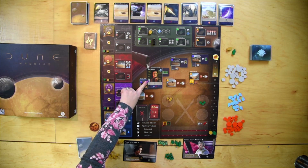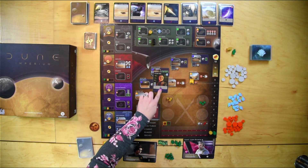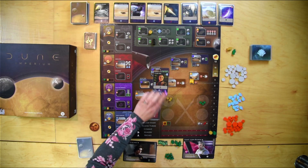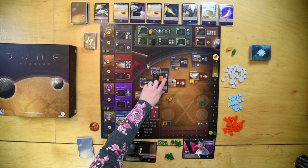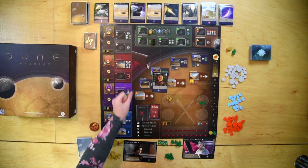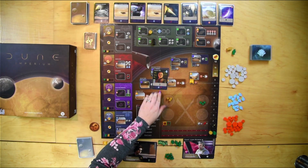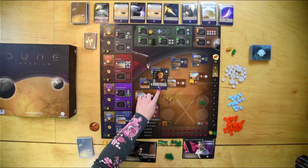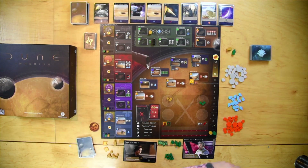Let's talk about the anatomy of a card. These icons down here are agent icons — you use these to move your agent. These symbols match the symbols on the board. You also get effects in the agent box, which you gain when the card is played. The cost to purchase the card is at the top, and the money in this game is called persuasion. When you are in your reveal stage, you put down the card and gain effects from the reveal box at the bottom.